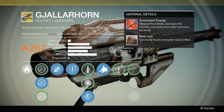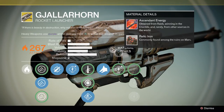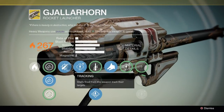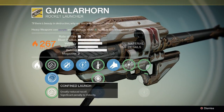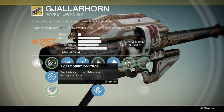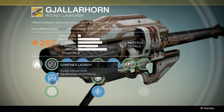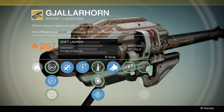Mine takes 7 rounds due to my exotic armor. In the first stage of upgrades for this weapon you have Soft Launch, Controlled Launch, and Smart Drift Control. These all give you various bonuses to recoil at the expense of velocity. Personally, I don't care about my rocket launcher's recoil and honestly between the three I don't notice much of a difference at all.